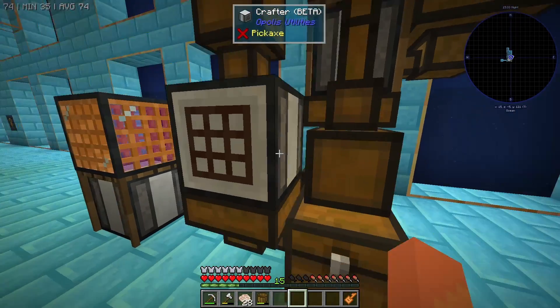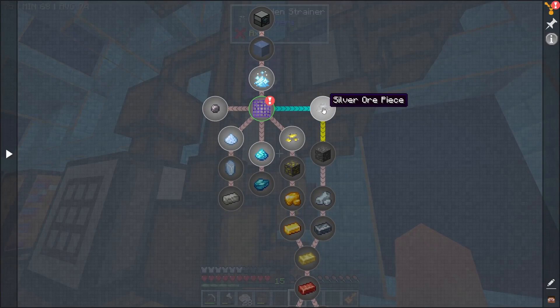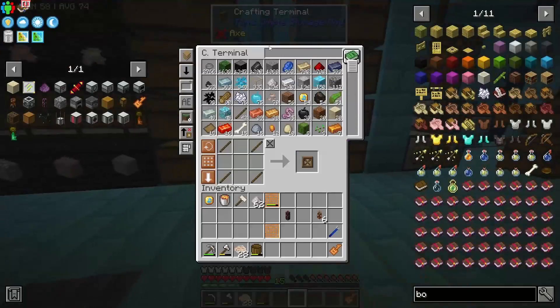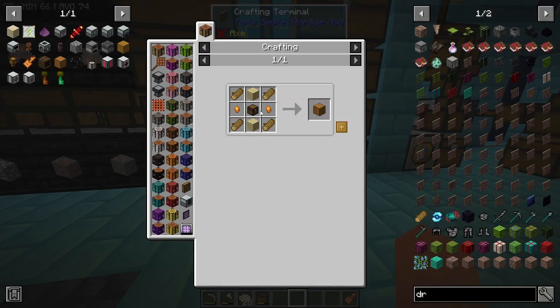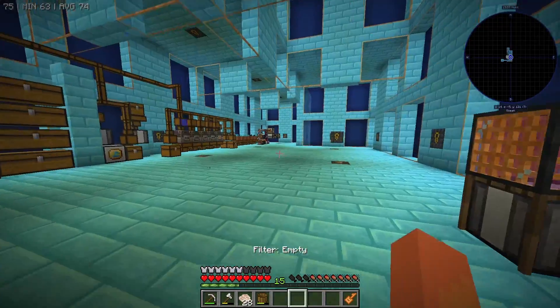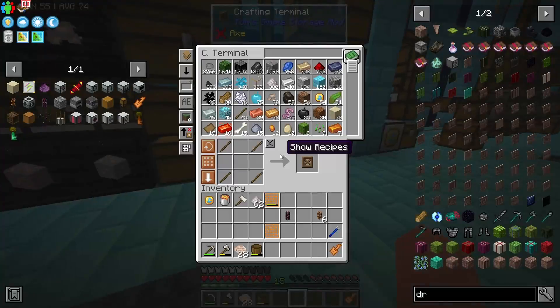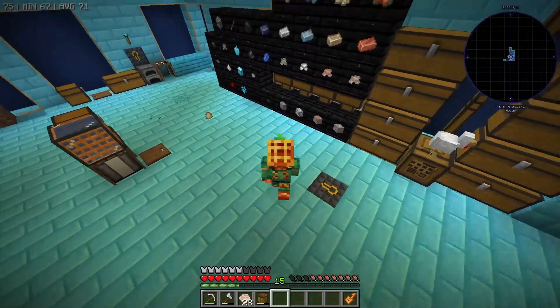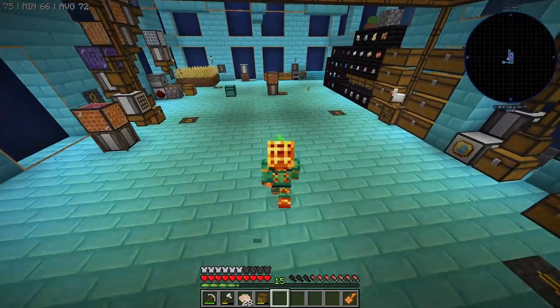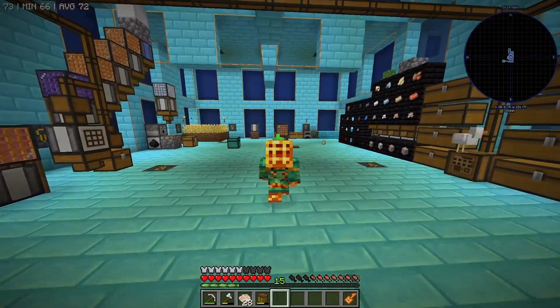We're going to start getting some new materials like blizz powder, silver ore, gold ore, apatite dust, surtite, and silicon. We'll need drawers for all of these too, so I'm going to work on setting that up so we can have all of these items getting input and stored up for next episode. Until then, I hope you enjoyed today's episode — I will see you next time, goodbye!